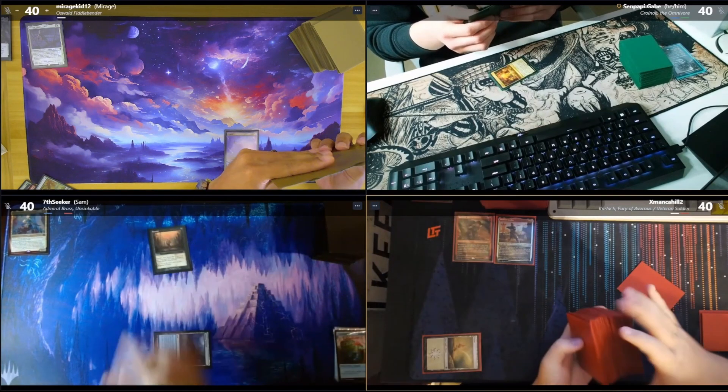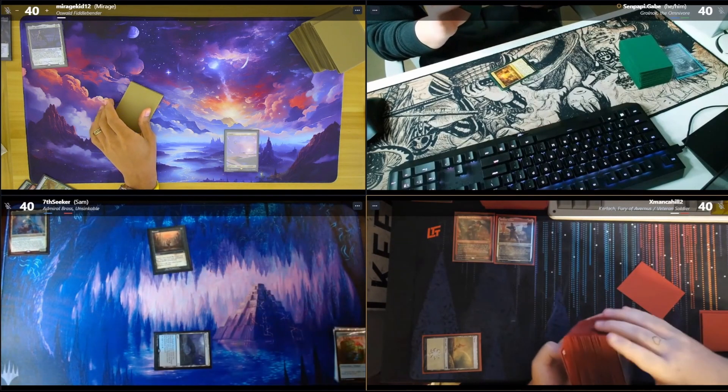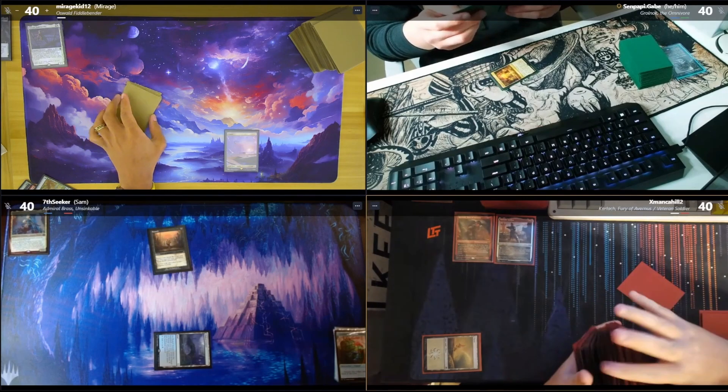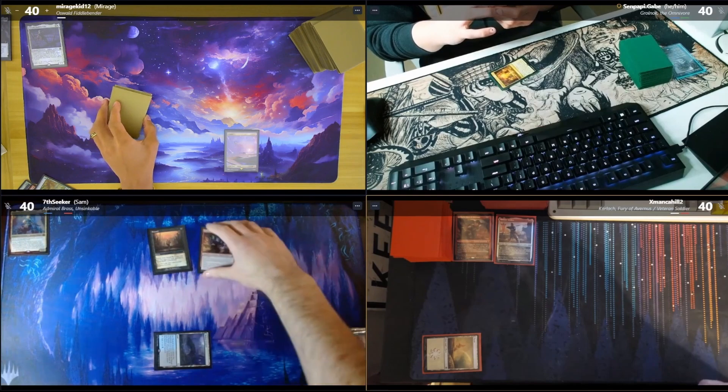I'll tap for black and Entomb. I'm not gonna go get the infinite — it's too early, it'll make the game way too boring. So instead I'll take Breeches, Eager Pillager, put it in my graveyard and pass.